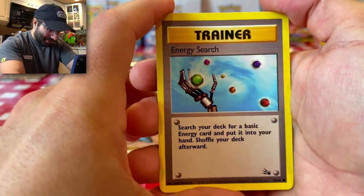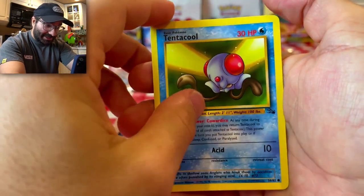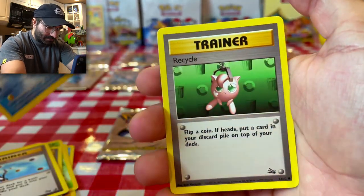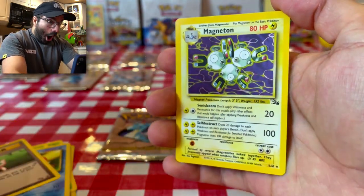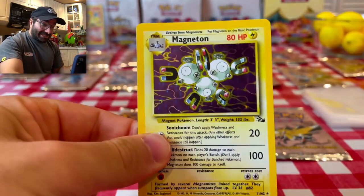Here we have an Energy Search. A Tentacool — so we got a Tentacool and a Tentacruel. We have a couple cards left. Another trainer card — so a lot of trainer cards in this first pack. Recycle.